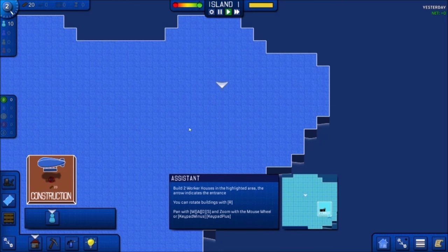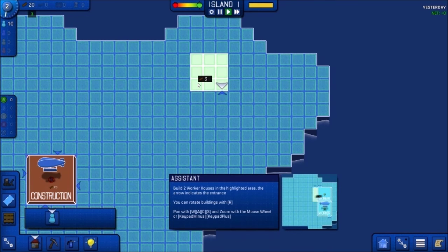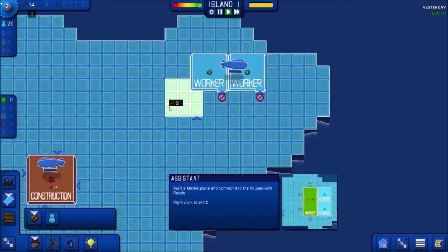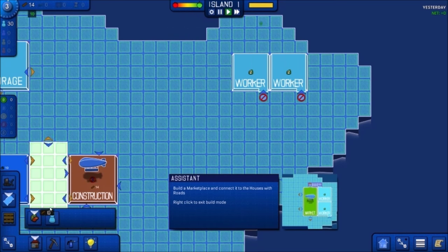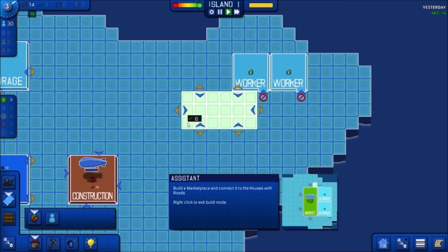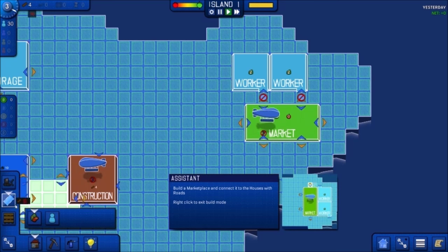So we want to put housing down. Worker houses — I see, entrance. Is it okay to put it in this corner? It's just the tutorial. Build a marketplace and connect it to the houses with a road. Maybe I want to rotate it like this. And we need a road.